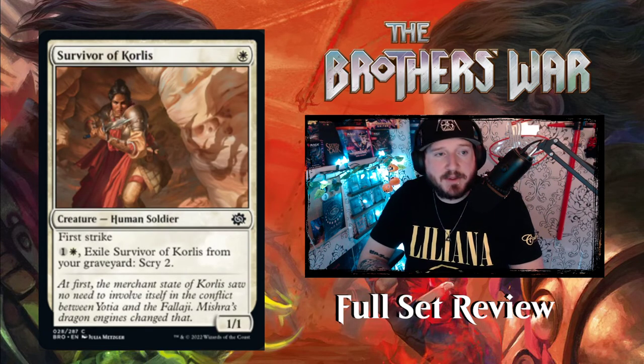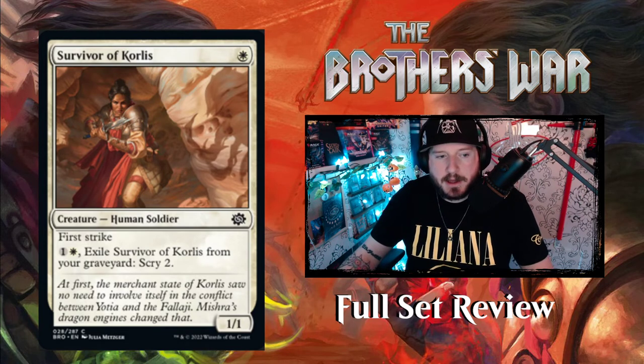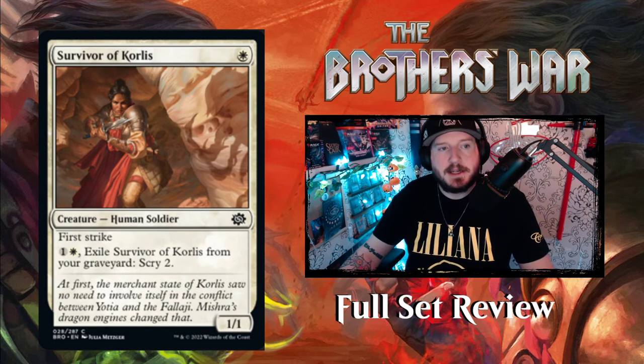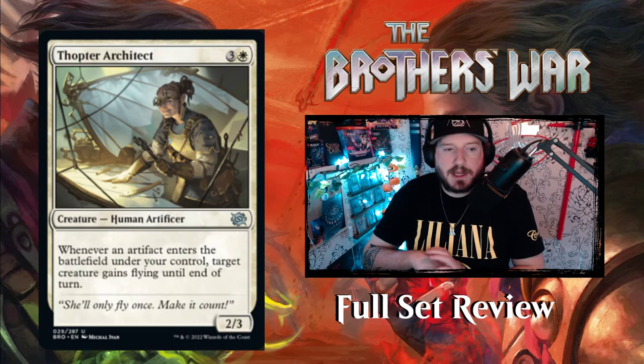Survivor of Korlis — one White for a 1/1 Human Soldier with first strike. You can pay one and a White to exile Survivor of Korlis from your graveyard to scry two. So it's useful early as a first striker, useful late for scrying after it dies. It is a soldier so it synergizes with everything else White is trying to do.